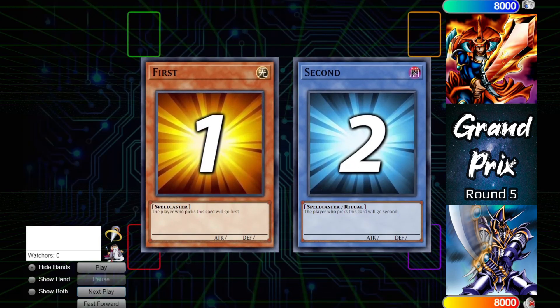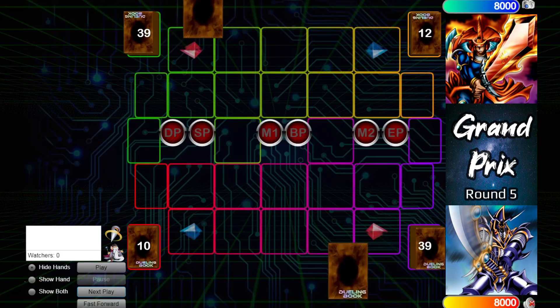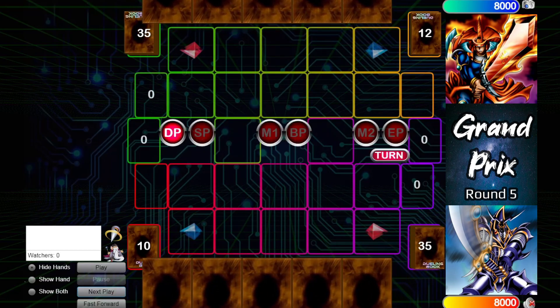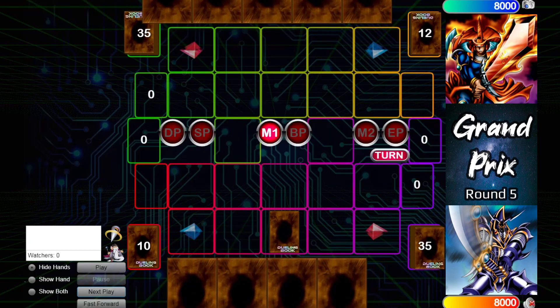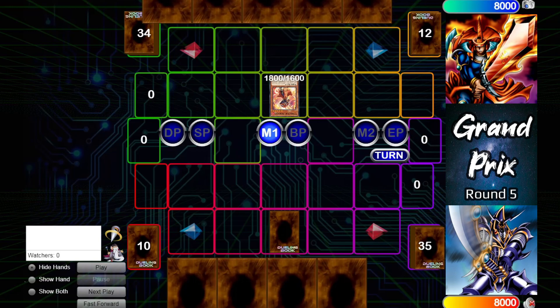Huge swing in momentum — as Buster Blader tried to go into Dragon Destroyer but when that was blocked off those locks were removed, and Flame Swordsman was able to take advantage, taking game one. Buster Blader will open up game two, sets one in the back row and ends.